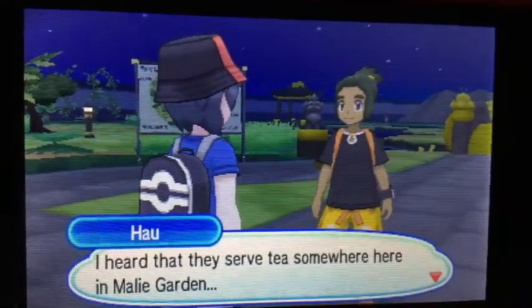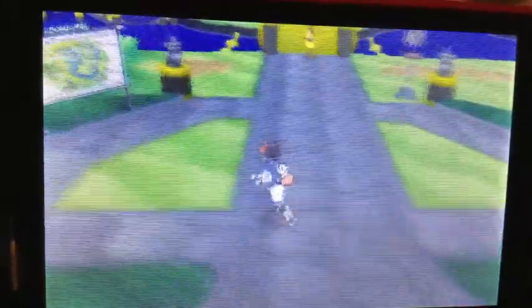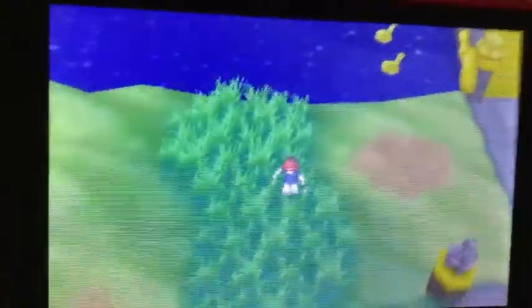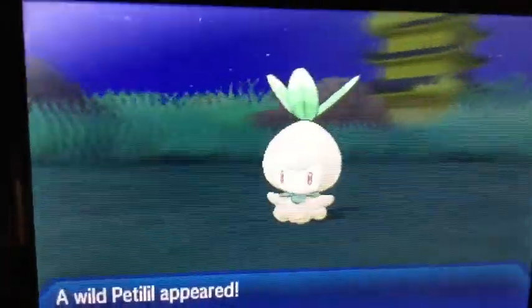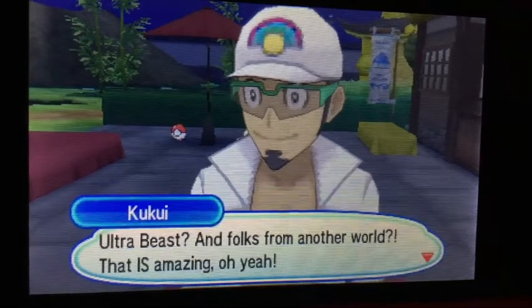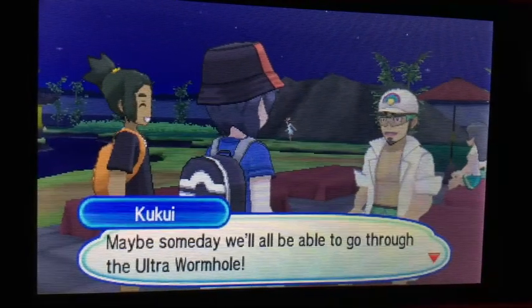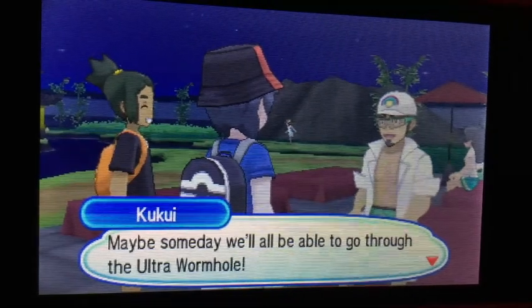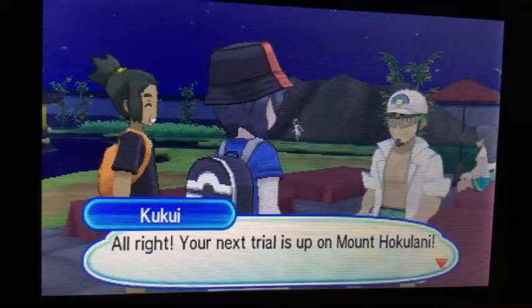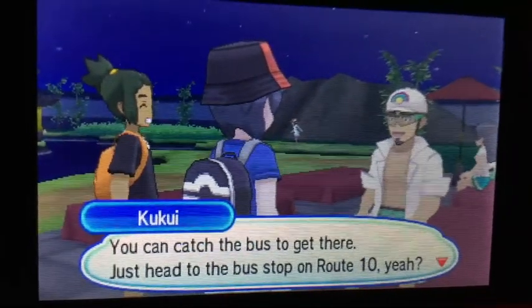Now I guess we shall go try to find Professor Kukui at Malie Garden. Alright, so that's the battle for the mini island of Ula'ula. I hear that they serve some tea somewhere here in Malie Garden. I'll start my search from the bridge here. Why don't you search around the edge of the garden? Let's see what Pokemon are coming here because I need to level my Pokemon just a little bit. Like Petilil. Alright, your next trial is up on Mt. Lanakila. You can catch a ride to get there, or just head to the bus stop on Route 8.